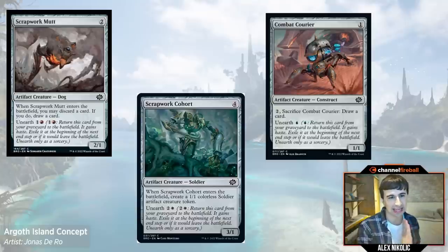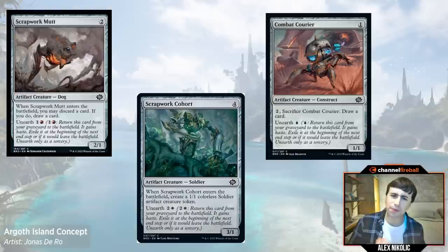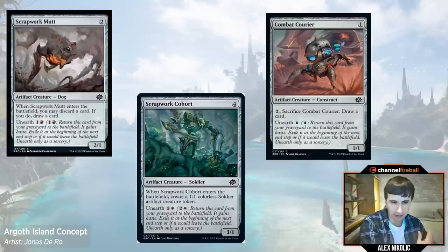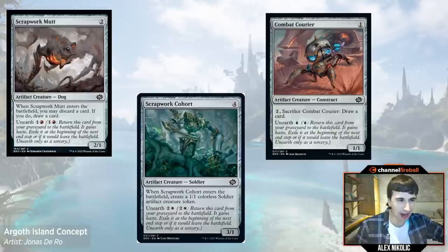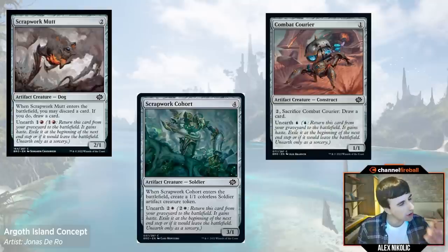Some words about playing against unearth quickly — the inverse of what I was just talking about. When your opponent has a bunch of unearth creatures and they go for an alpha strike, don't block the unearth creatures if you can help it, because that just means next turn they'll be able to bring them back. Also be careful when your opponent has a lot of unearth cards in their graveyard. Your intuition is like, how much damage can my opponent deal me? You have a rough sense: I'm at 12, I'm pretty safe, they've got four creatures, I've got three creatures. But if you attack with one wrong creature, one wrong flyer you shouldn't have, then they go: unearth my Mutt, unearth my Cohort, just kill you. Maybe there's a removal spell in the mix too.